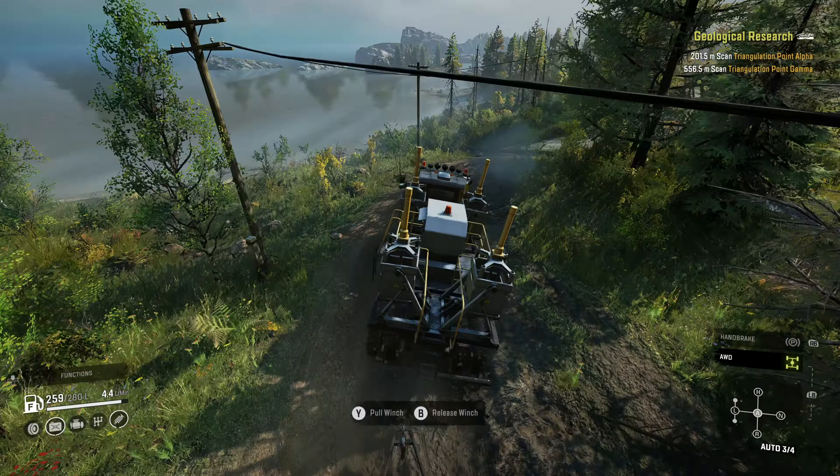The geological research contract has three triangulation points that we need to scan. By scanning these points we're going to uncover a lot of the map, and when we come in here to actually scout the map there won't be as much for us to deal with. I try to stay on the left side of the road going through here because the road itself is really muddy. If you stay on the left it's a lot more solid, but we'll get up here to the pavement and hang a left.